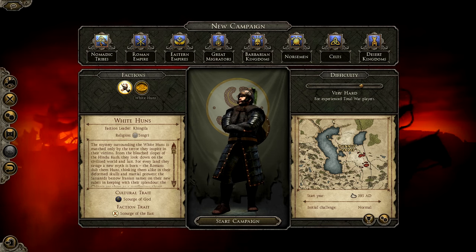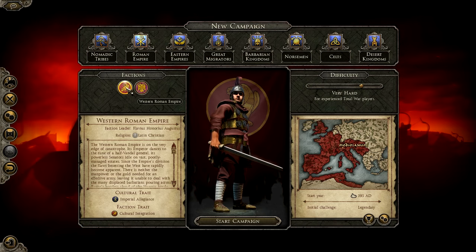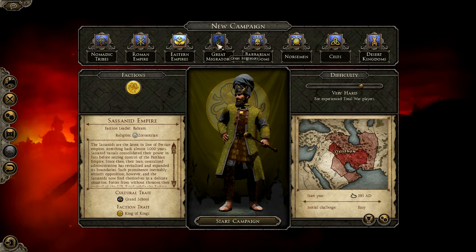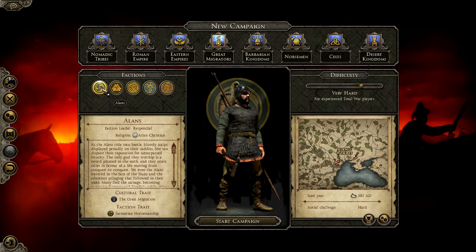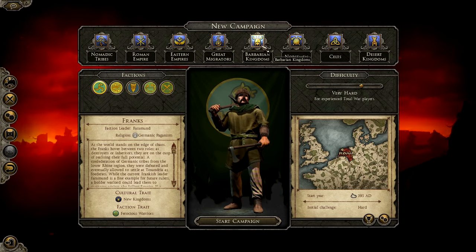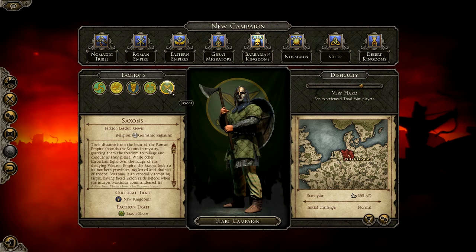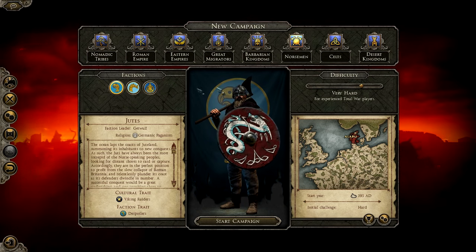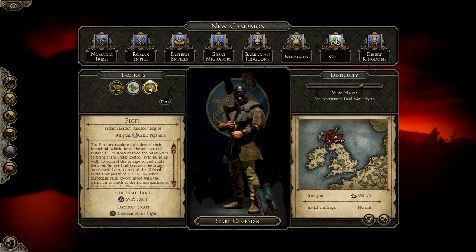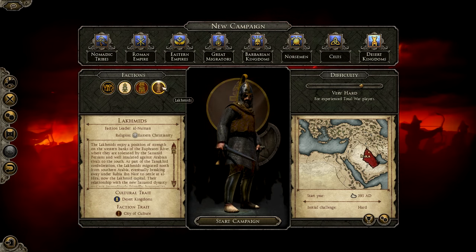Nomadic Tribes gives you two options: the White Huns and the Huns. Roman Empire has the Western Roman Empire and the Eastern Roman Empire. Eastern Empires has the Sassanid Empire. Great Migrators includes the Alans, Swabians, Vandals, Ostrogoths, and Visigoths. Barbarian Kingdoms has the Franks, Alamans, Langobards, Burgundians, and Saxons. Norsemen — the Viking factions — are the Jutes, Danes, and Geats. Celts has the Epidaneans, Caledonians, and Picts. Desert Kingdoms includes Himyar, the Tanakids, Aksum, and the Lachmids.